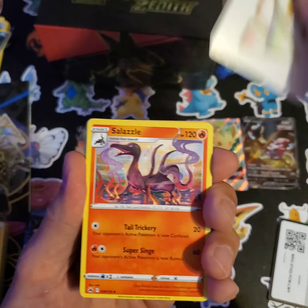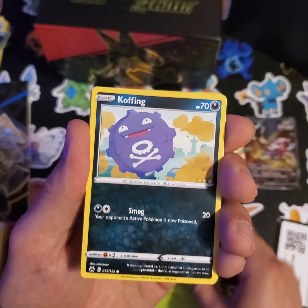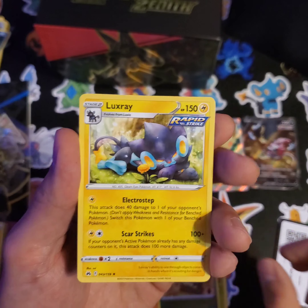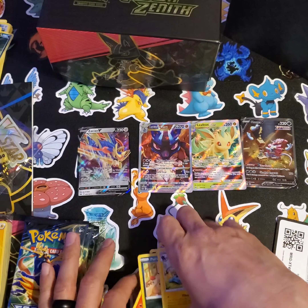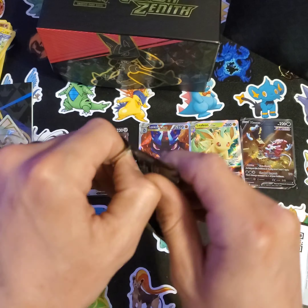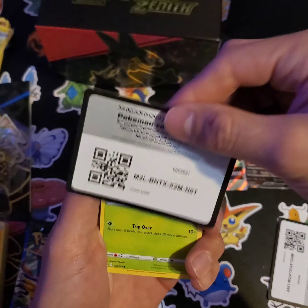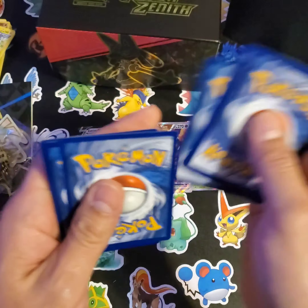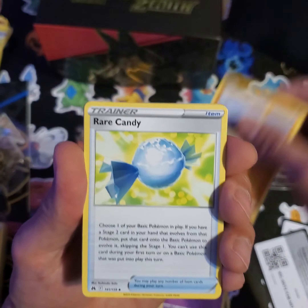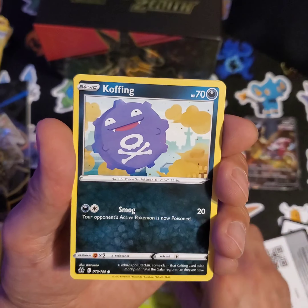Have you guys seen any of the stuff for Scarlet and Violet? The base set looks pretty cool. They just come out with sets so fast now, it's hard to keep up sometimes. I'm gonna simultaneously open this on the channel, as well as Silver Tempest - I'm gonna keep that going 'cause I really want that Lugia. If I can find some decently priced Lost Origin, I think I'm gonna open some more of that too, 'cause that Aerodactyl - I want that badly. But we will see.